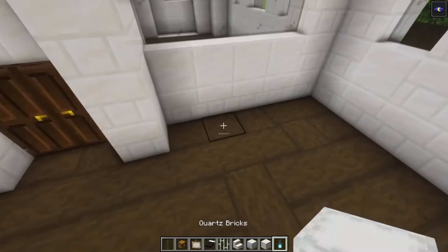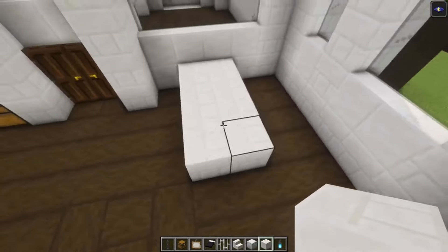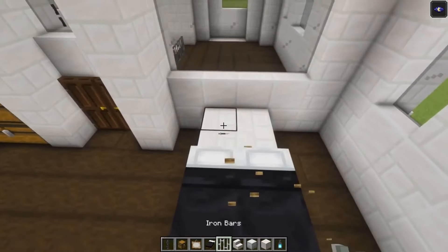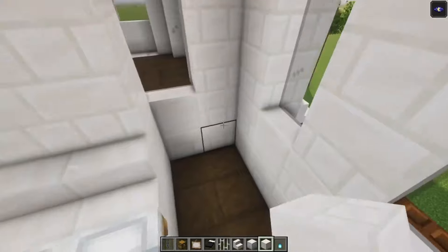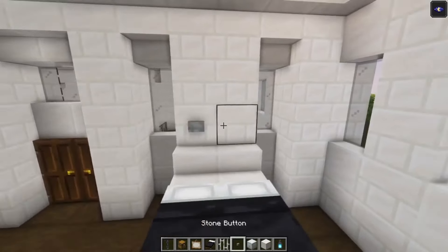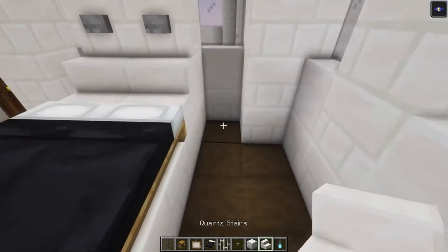Then add four blocks like this — four like this. Then add two beds on top followed with some stairs on the back side, and then build up with some pillars. On the side add an additional pillar. Take stone buttons and place them going up. On the sides add some stairs.